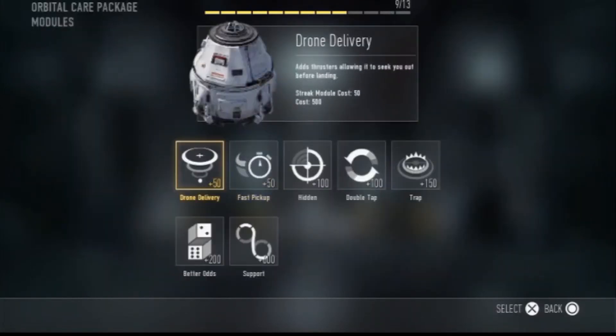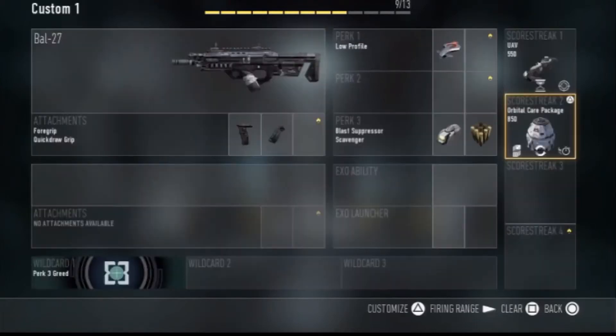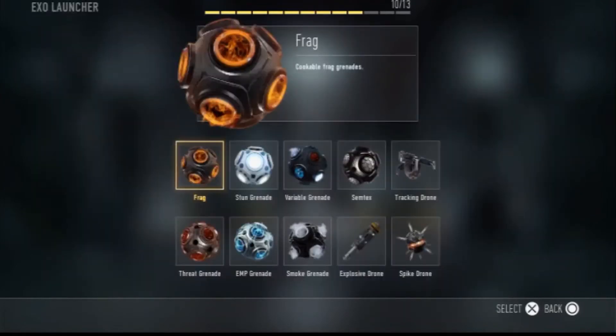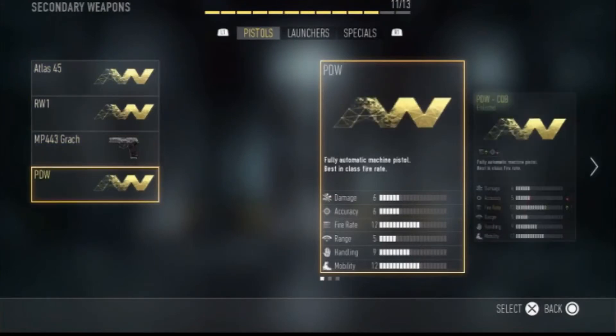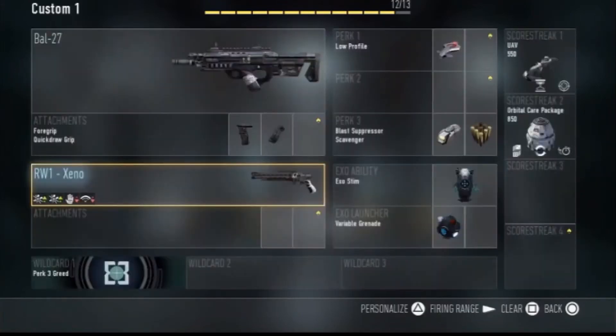Now, what you want to do is set up two or three scorestreaks depending on how you want to balance your class out. Three scorestreaks if you don't want an extra perk, but if you want a perk two or an attachment for your secondary weapon, I suggest getting rid of the third perk and just having two.